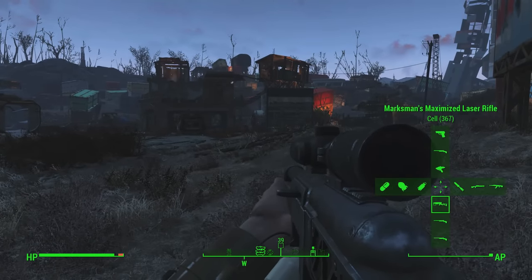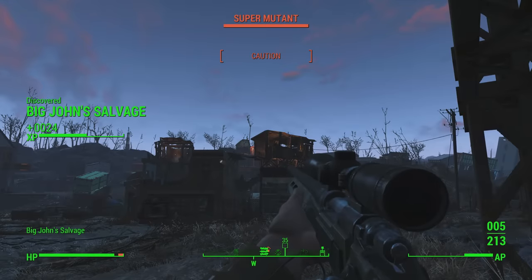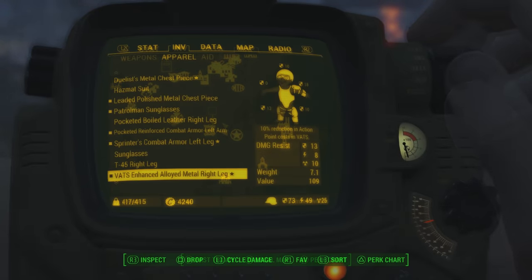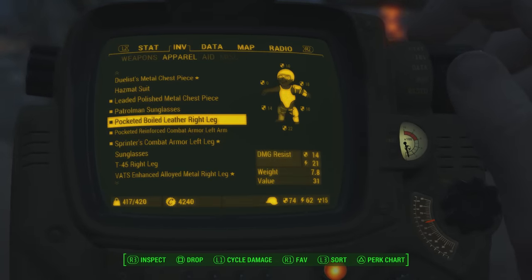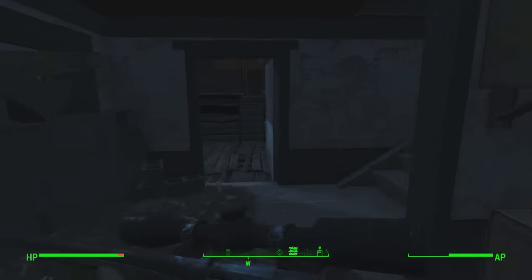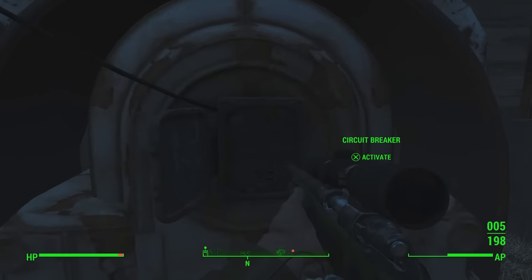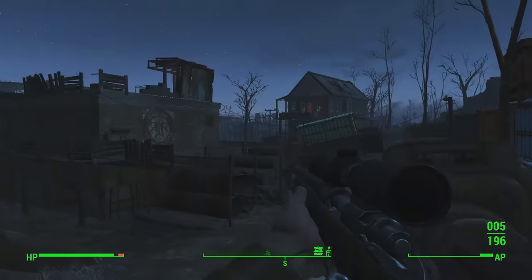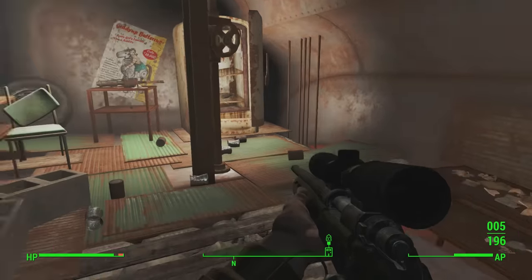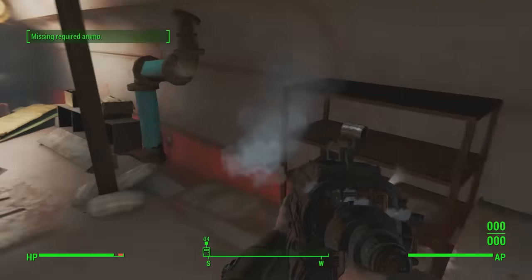For the next weapon, this is an alternative way to get the Railway Rifle. You can get this by siding with the Railroad, but some people won't want to do that, so this is another alternative at a random location known as Big John's Salvage — here's the map location. When you get there, take out the super mutants, and make sure you come prepared with plenty of ammo. Head down into the hardware store, out the back, take a right and then another right until you come across the circuit breaker. Activate that, then head to the location you see me going to now. Inside a tilted-down train there's a hidden shelter, and on the table inside you will find the Railway Rifle.